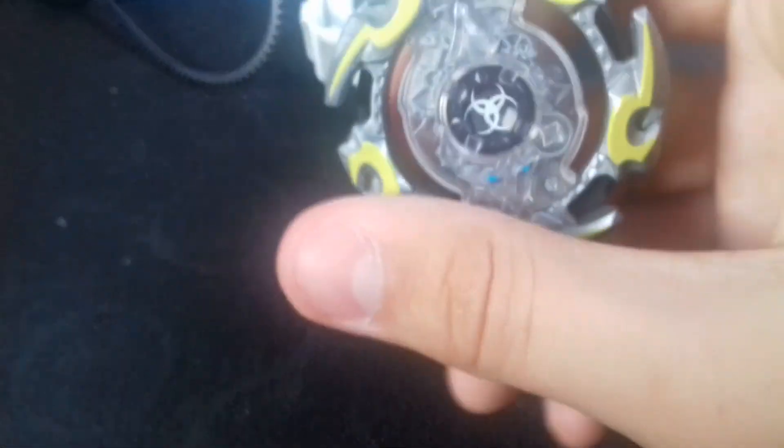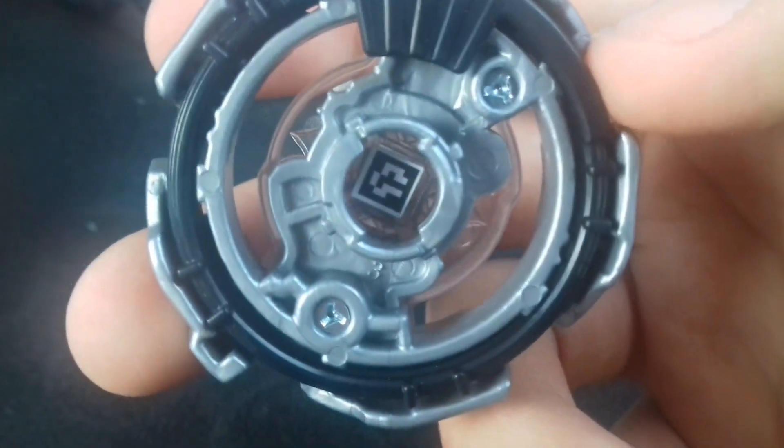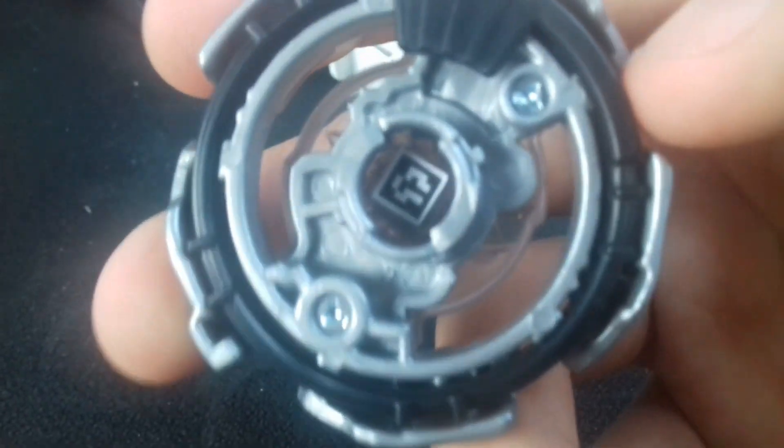On a des yeux. Avec cinq grosses lames qu'on voit là. Après on a le mode qui change avec l'excentration du poids, c'est-à-dire que c'est le truc-là qui bouge pour le mettre d'un mode à l'autre. Je trouve que ça ne sert vraiment à rien. Et le QR code, bien sûr, pour le scanner dans l'application Beyblade Burst.